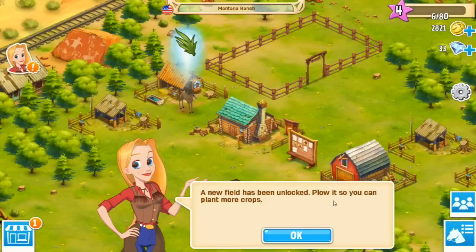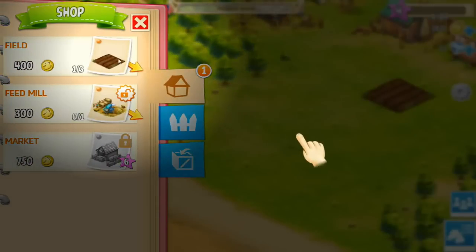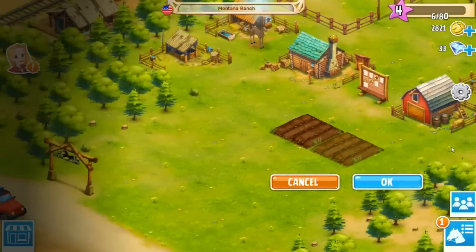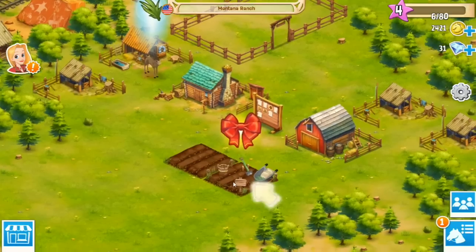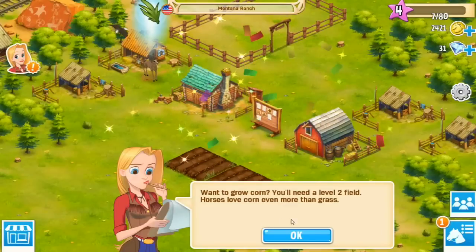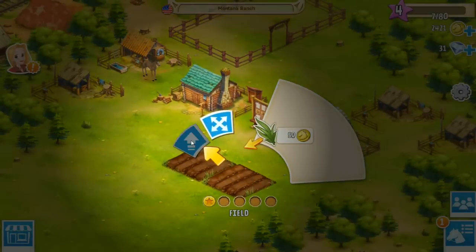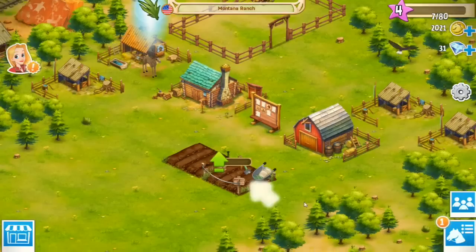A new field has been unlocked — plow it so you can plant more crops. Let's get the feed mill placed down — I want it right here. She's going to make us use our precious diamonds, that's fine cousin. 'Want to grow corn? You'll need a level two field — horses love corn even more than grass.' So we need to upgrade it. Upgrade to level two — ten minutes, four hundred coins.